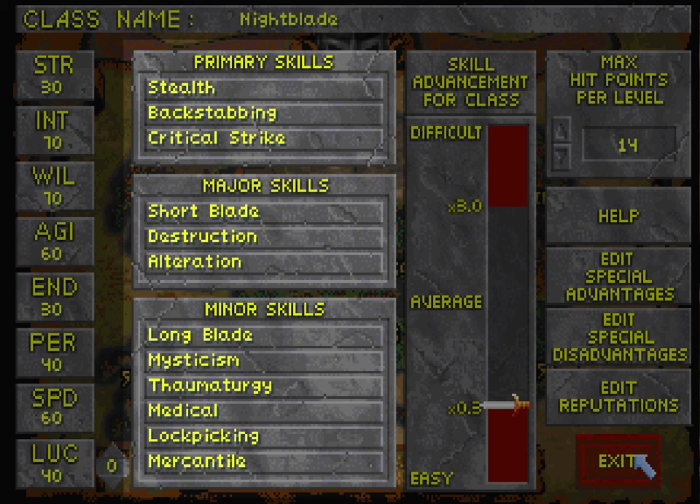Backstabbing — my ability to successfully get bonus damage from stealth. And critical strike, which gives me an ability to deal bonus damage overall with my melee weapons, or ranged weapons — but in this case I'm going to be using destruction magic.